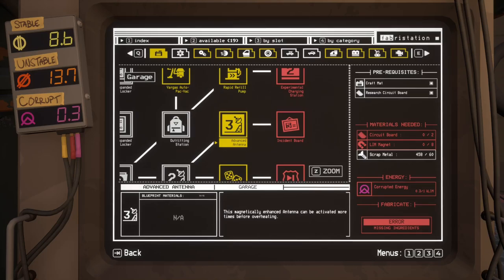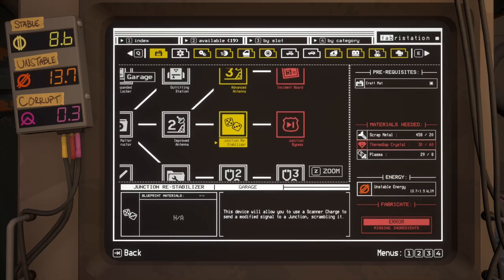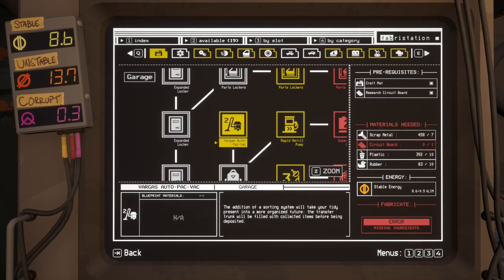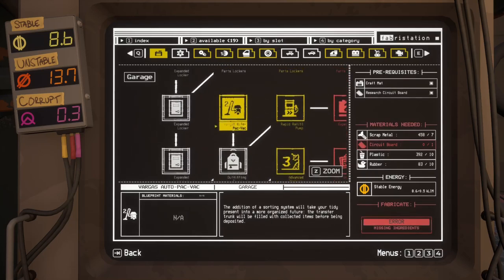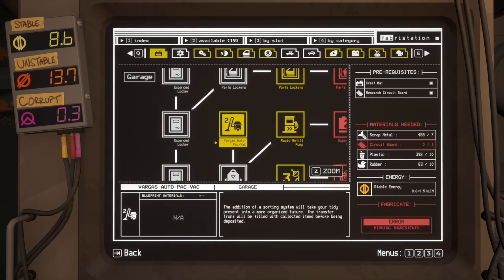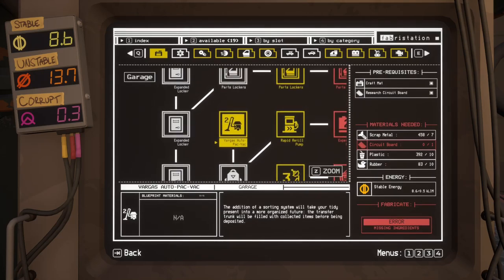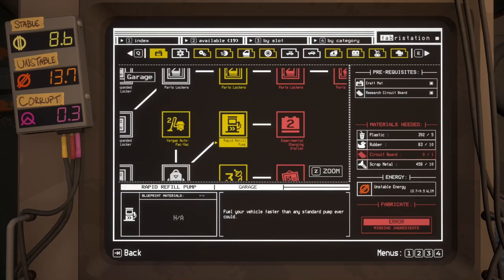We need a lot of materials from the second zone — thermostat crystals, we need the globules, you know what I mean. There's a bunch of stuff we need. Vargas auto pack — the addition of the sorting system will take your tidy present into a more organised future. The transfer trunk will be filled with collected items before being deposited. I thought it was doing that anyway at the start, but maybe it wasn't and now we can have that.